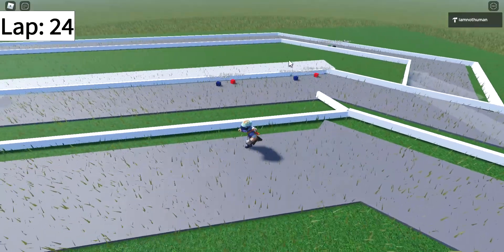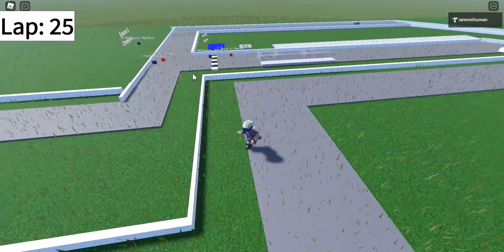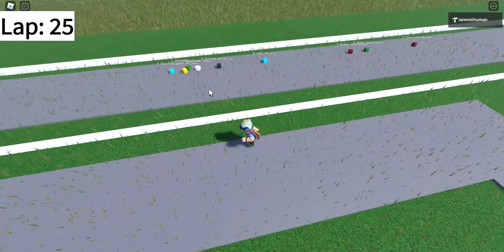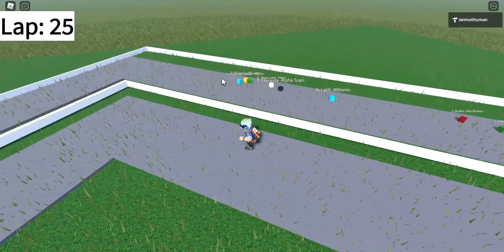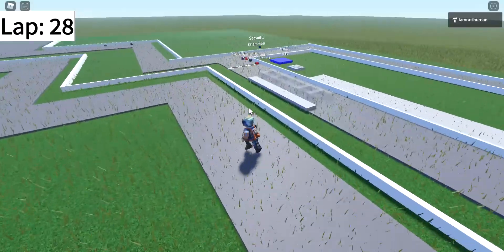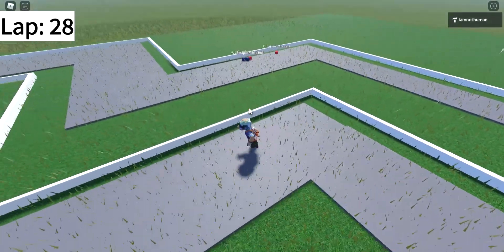Lance Stroll and Yuki Tsunoda have been lapped by the front group again. As you can see, Stroll and Tsunoda have joined in — they're lapped. Albon is P5 right now. Unbelievable. Lap 28, Verstappen is making moves on the Ferraris.